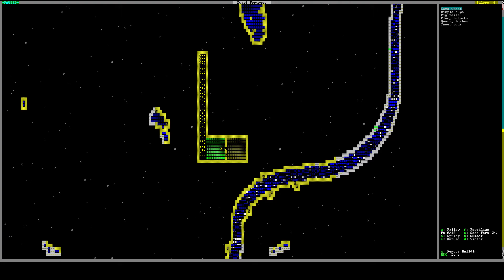Press B for summer and it shows you a different list of plants you can grow in the summer. So in the summer I'm going to plant some cave wheat — cave wheat is nice because you can make it into alcohol, but it's not something you can just eat as soon as you harvest it, so it's nice to also have something ready to eat. So I'm going to also have some plum helmets. Press C for autumn — maybe some cave wheat here — and then in the autumn over here we'll plant some pigtails. Then in the winter we'll have dimple cups and plum helmets.